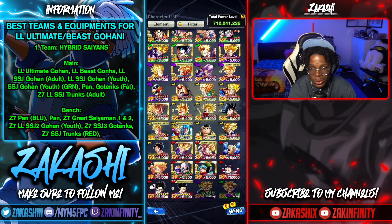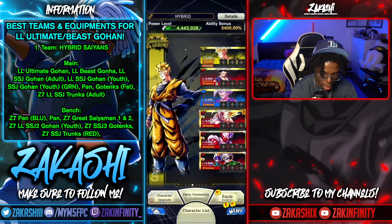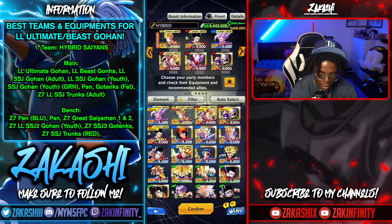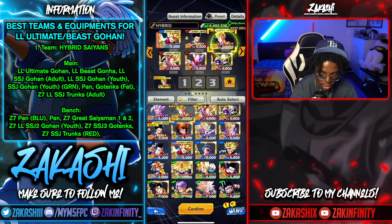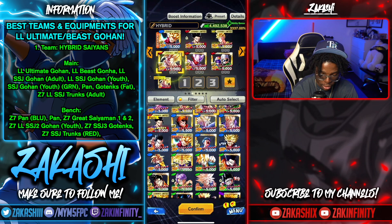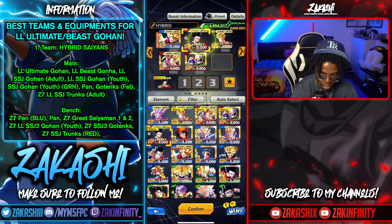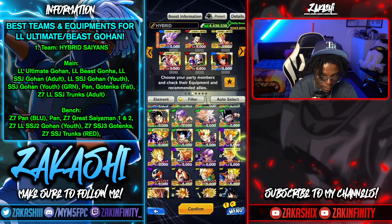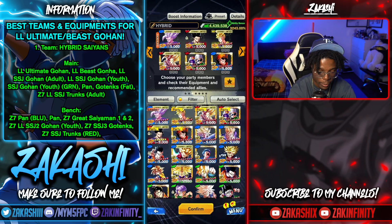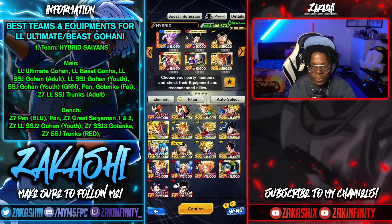For red you should definitely add Beast Gohan — that's a guarantee since he's the unit we're building for. You might consider Pan, but you don't want two reds. This isn't the only composition you could build. Some people take off Future Gohan and put on Hope Trunks, giving you two guaranteed endurance and a good offensive unit, though you'd need to change the bench since those are movie bench units. You also get a double Zenkai buff for Beast Gohan depending on how you build it.